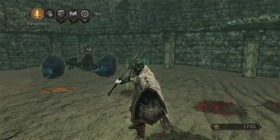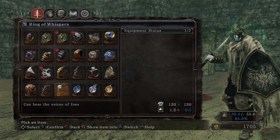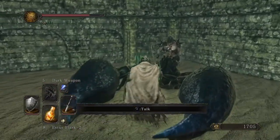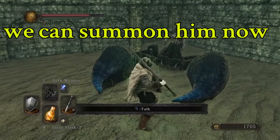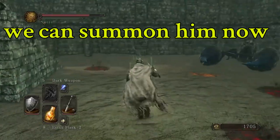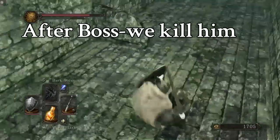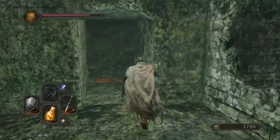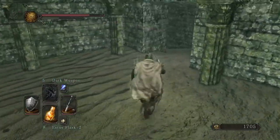So I went to Majula before coming here and bought this ring from the cat. It allows me to speak with this guy. Basically, he wants us to kill his wife — or his better half, as he calls her. We could actually summon him into the boss fight with us if we wanted to. The point is he gives us a reward. Then we could be greedy and kill him for the second dragon ring.